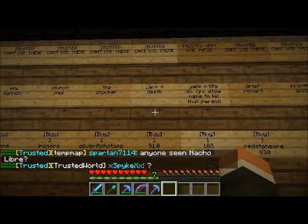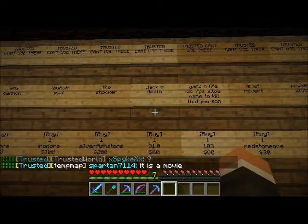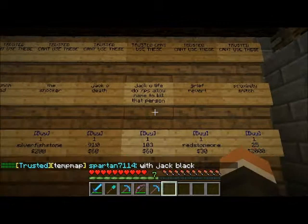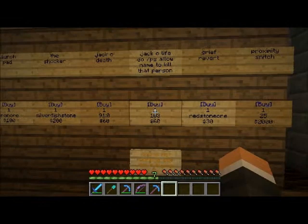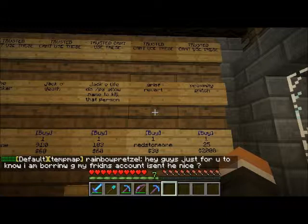Jack-o-death is a popular one. This keeps people out of your house by killing them when they get too close. It's just a pumpkin with a torch in it to make the jack-o-lantern. Now you have the jack-o-life, which is just a melon, and you place it down and it will kill whoever you want by doing slash PS allow and then the name of the person. It does say there's a known problem with it that Dan's trying to fix. Next up is the grief revert, which is redstone ore that you can mine using silk touch. This reverts any griefs that happen in your house or in any area.